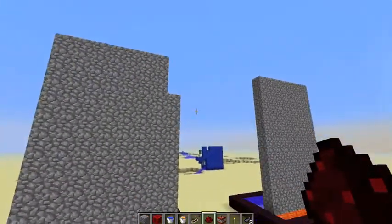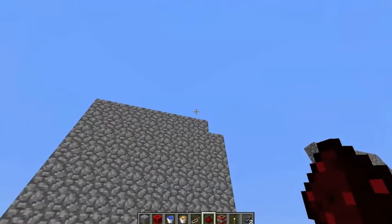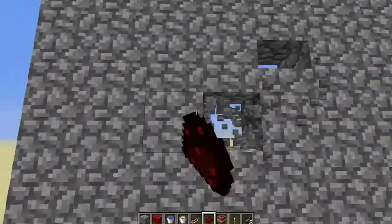Keep in mind it can only go 15 blocks high because pistons can only push blocks that high. But otherwise, that's pretty much the self-building wall.